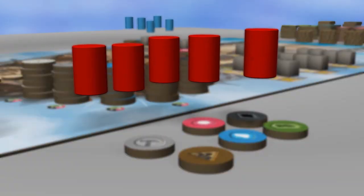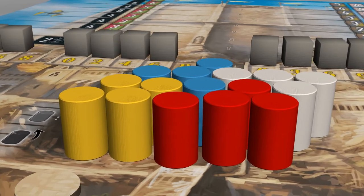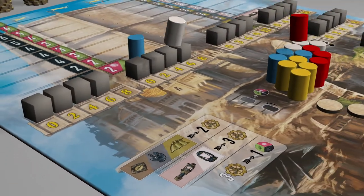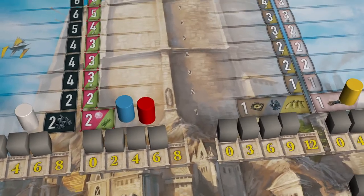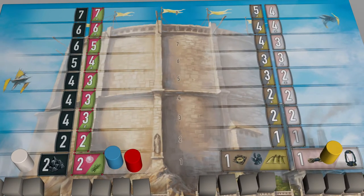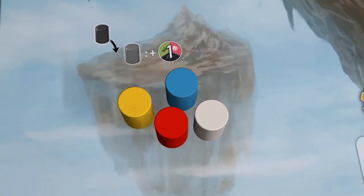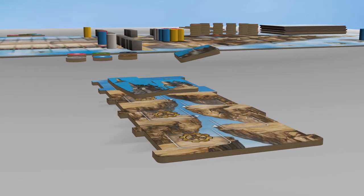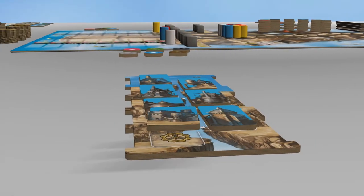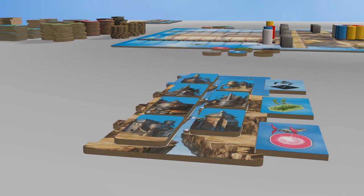Each player takes the five representatives of their color and places four of them into the cave. Place one of your four representatives on level one of a path of your choice. The fifth representative is your ambassador — place it on the small island. Each player takes one tableau and places the seven factories of their color on it. On one side of the tableau, you place one obsidian, mycelium, and energy ship.